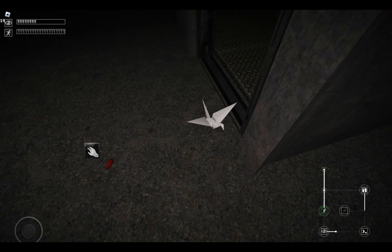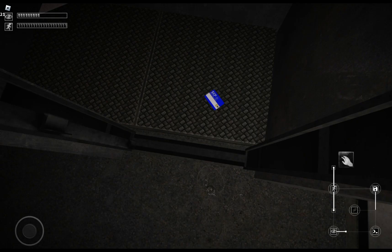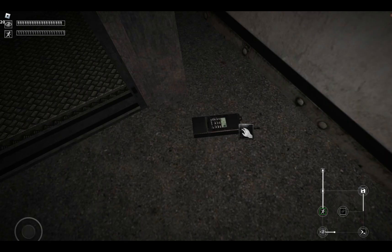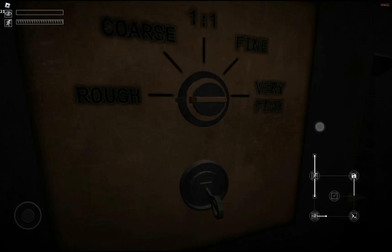Eye drops, origami, playing card, key card omni, shredded paper, radio, joints, SNF 310 — oh, these aren't all the items yet. There's more to find, much more to get.